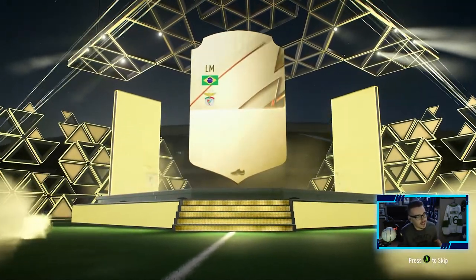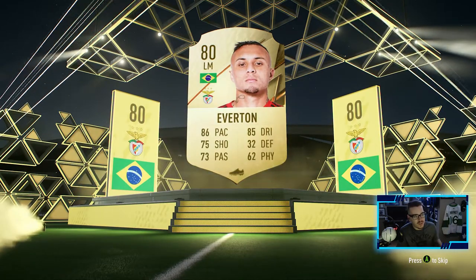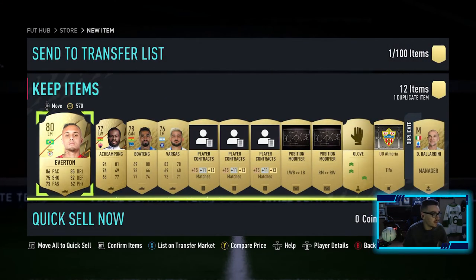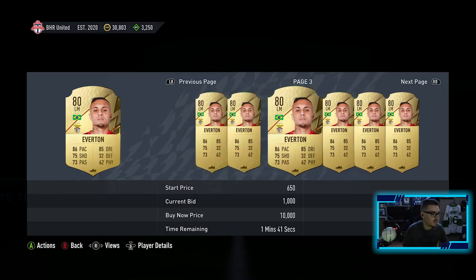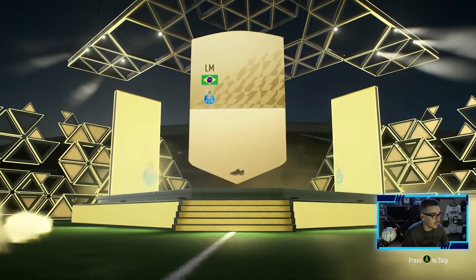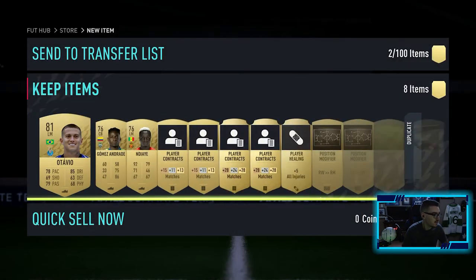Our highest pull was an 82. We pull Everton here, 80 overall, 86 pace - pacey guy, might go for something. We're probably going to sell him since we're not going to use him - 1.7. We're up to 31k, getting closer and closer to buying Haaland. Brazilian left mid, Otavio - doubt he goes for anything. A lot of these players are gonna help me out for SBCs.